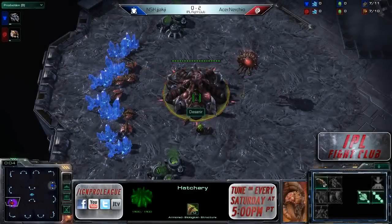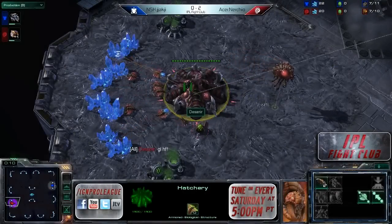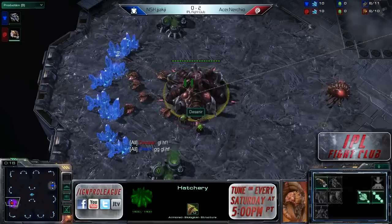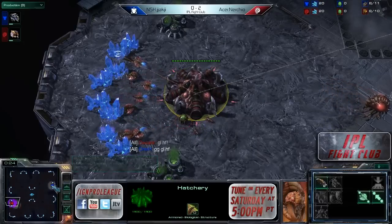Here we are, it is time for game number three between Anasoso's Jokji and Team Acer's Nurcio. Nurcio, who is up 2-0 at the moment, throwing out the GLHF! He's got a little momentum right now. He is our Red Zerg player in the lower left-hand corner of Antigua Shipyard.